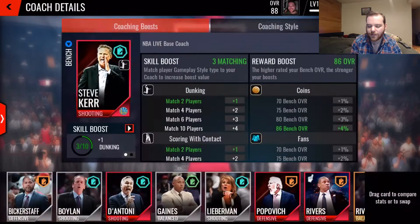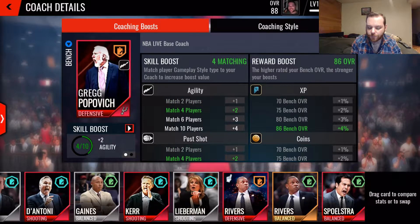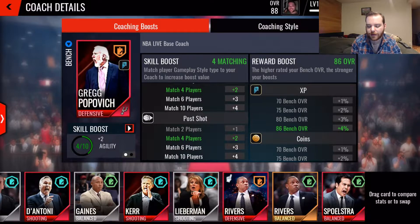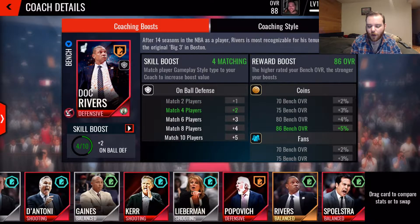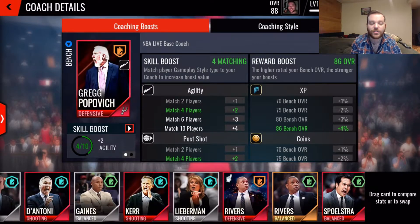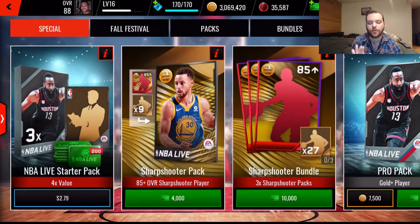The way to go right now would be defensive. If I put Popovich in, you can see I hit that match — four players for both agility and post shot. With Doc Rivers I match four players for on-ball defense. I'm going to leave Popovich in because I will get two skill boosts instead of one.